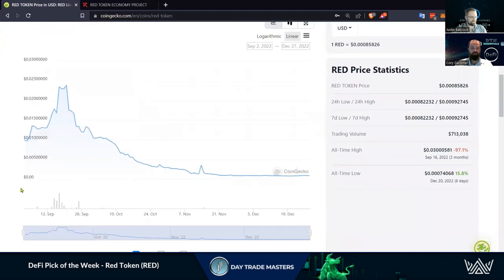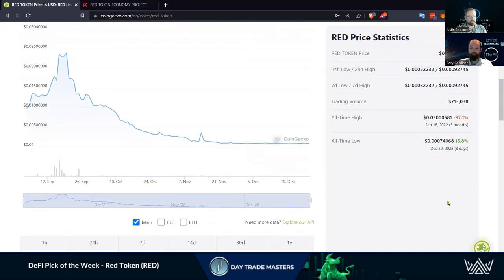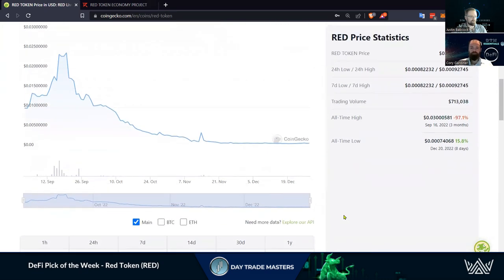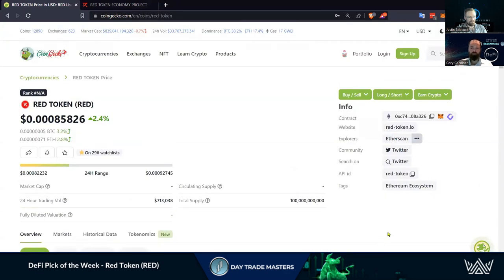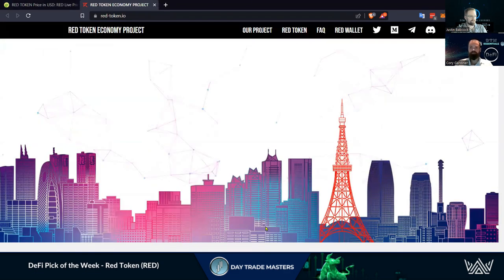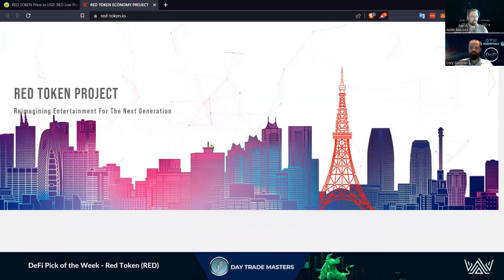Coming down, I like looking at the chart here — going to the max view, so we're only going back to September of this year. It did have a nice little run-up, and then like most of these new projects when they get listed, they have a nice pump and then they tend to stabilize and find their spot. But 97% down from the all-time high, and we're only about 15-16% from the all-time low. So this could be an interesting one — it is moving on the shorter time periods as well, so definitely something to look at. It was the chart that really made us stumble across this.